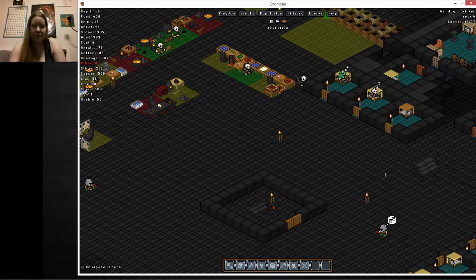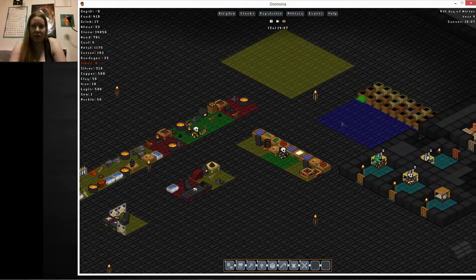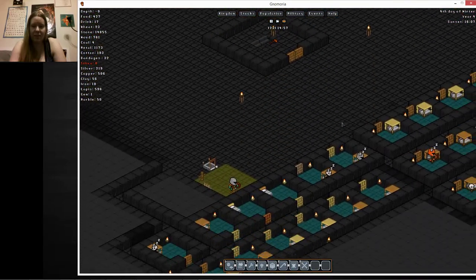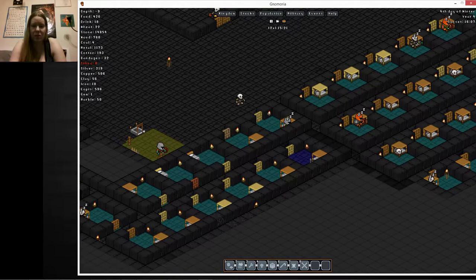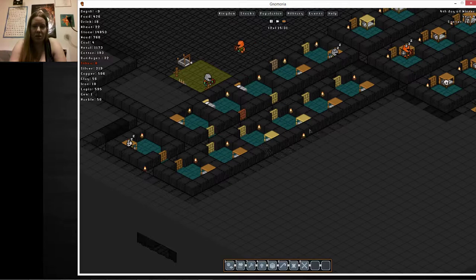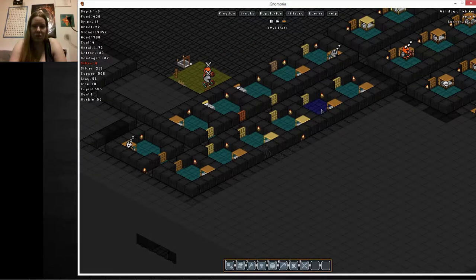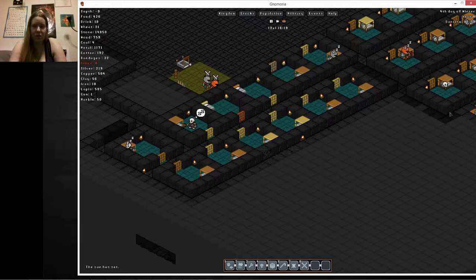How are my blacksmiths doing? There's a lot of red things, which just means their stockpiles are full. This poor guy's training by himself. Oh yeah, we never assigned rooms to people — I totally forgot because of the goblin thing. Huh, it appears that they assigned rooms to themselves. Cool, everyone has rooms. How many personal quarters do we still have? Three. We still have three.